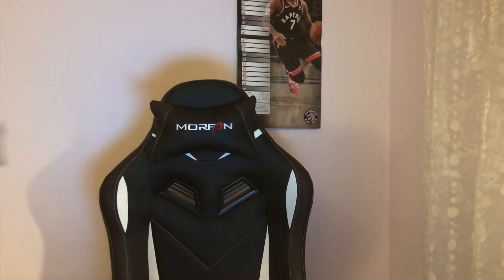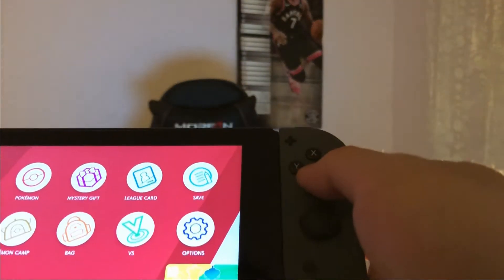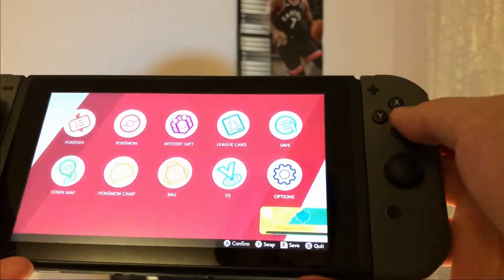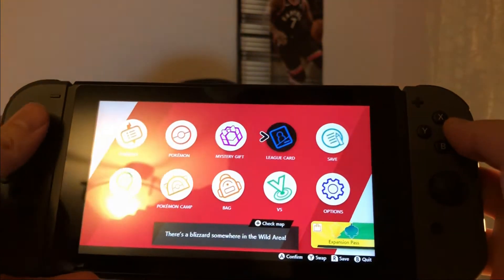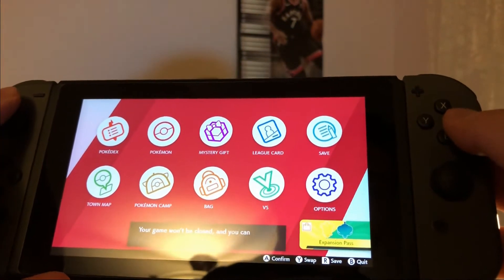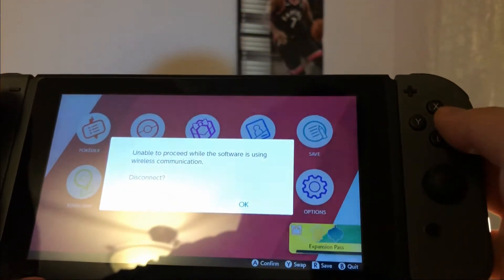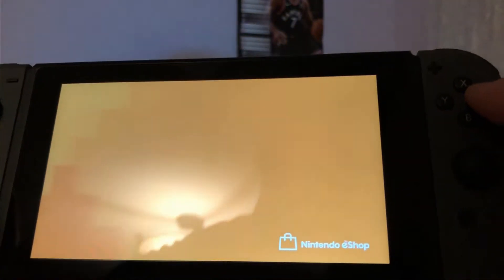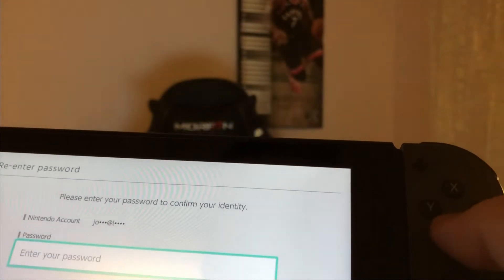If you go on to your Sword and Shield game you can check how much it actually costs. You click in game, and on the bottom right this expansion set right here — just click it and it'll direct you to the Nintendo eShop. It will show you how much it's gonna actually cost once it can connect to the internet.